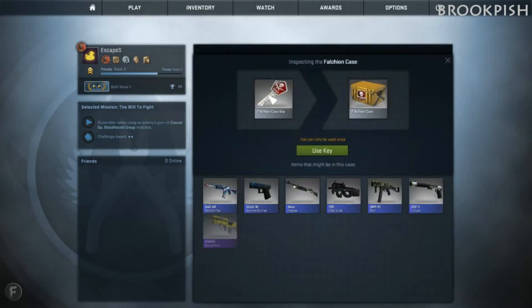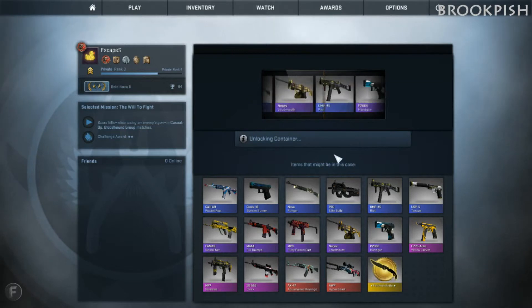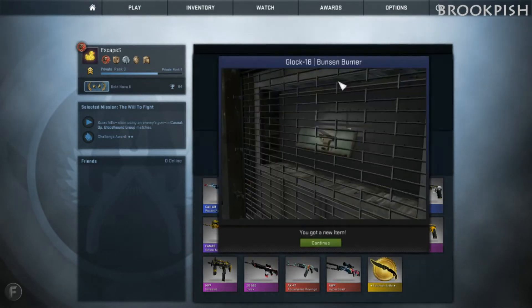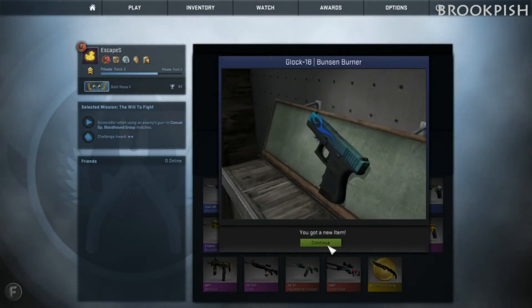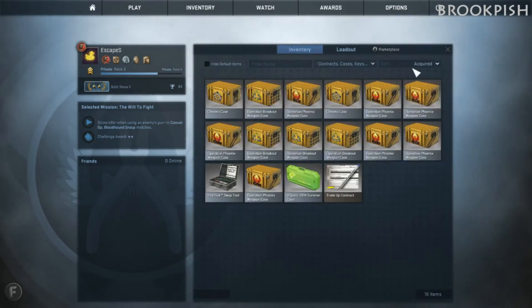And the Falcon Case — this is the final one, and the special item of the day. The AK-47 OP looks pretty nice. Let's check it out. Glock-18 Bunsen Burner. Looks pretty original, not much difference.